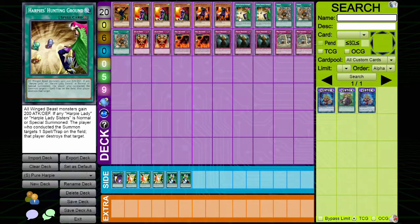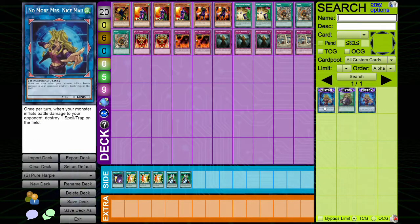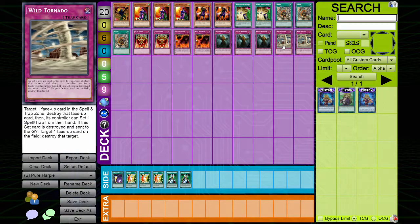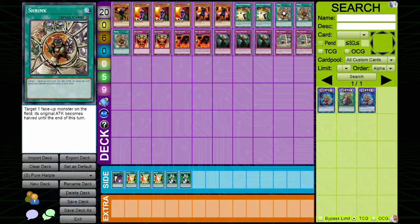You destroy spell and trap cards with Hunting Ground and with your skill. If you destroy one of your own spell and trap cards — because it's a mandatory effect — and you have Wild Tornado face down, which we play two of in the main deck, when Wild Tornado is popped we get to destroy a monster or one face-up card on the field. That's really nice.